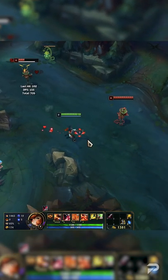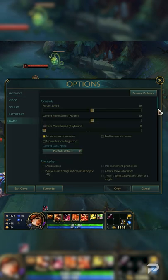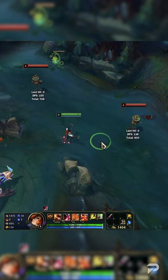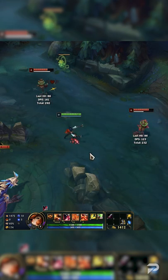If you're a big fan of the attack move, make sure you turn on attack move on click. Normally, attack move will force a champion to attack whatever is closest to it. However, with this on, it'll attack the closest thing to your cursor. This will make kiting far easier.